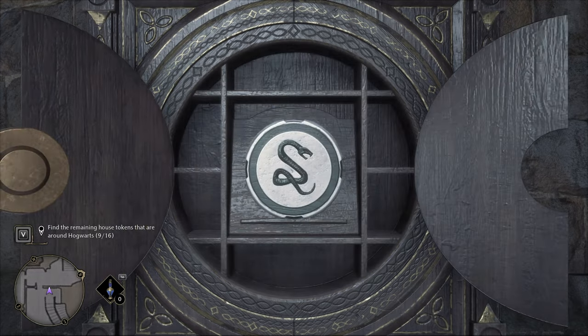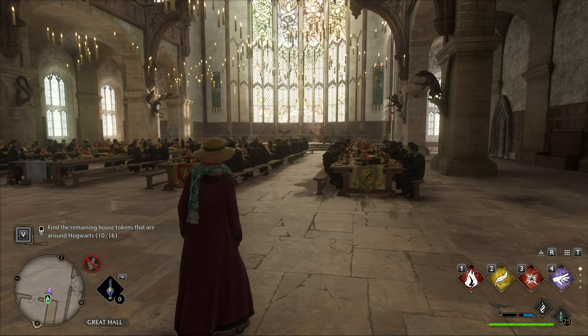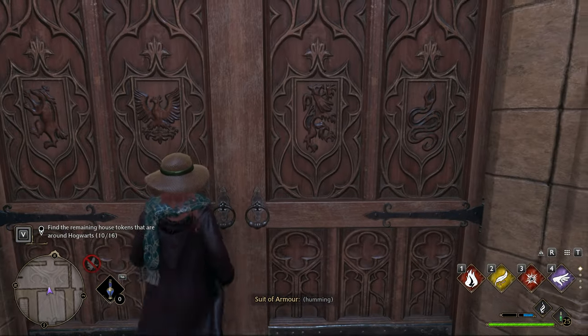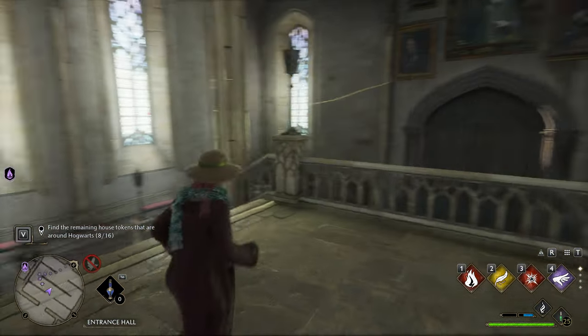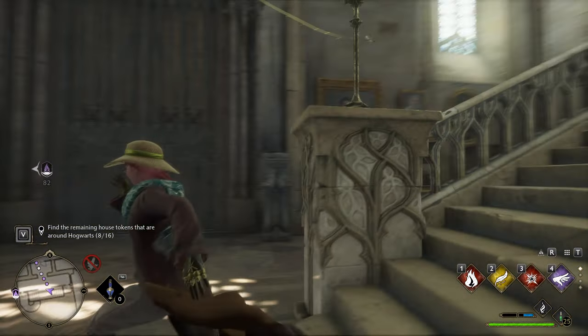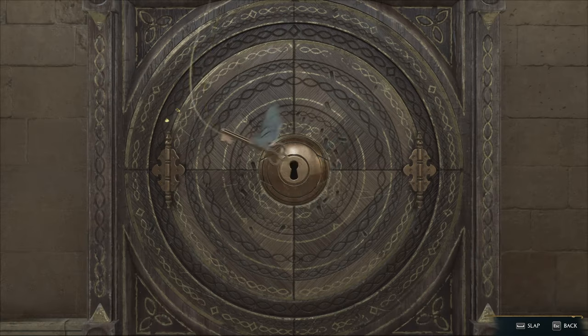Number 10. The next one will travel to the Great Hall, and the Great Hall. When we land up here, head out the doors behind you — one set, two sets, and the last set here, straight in front of us, we'll find the key flying around. We'll follow it down here, and just to the right, here's where it is. There we go. Number nine.